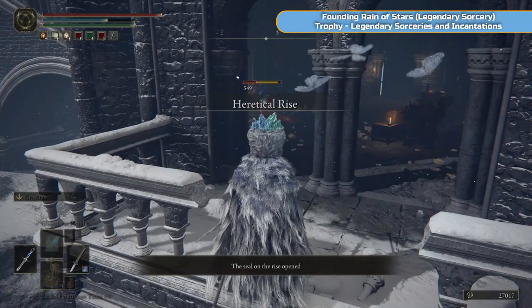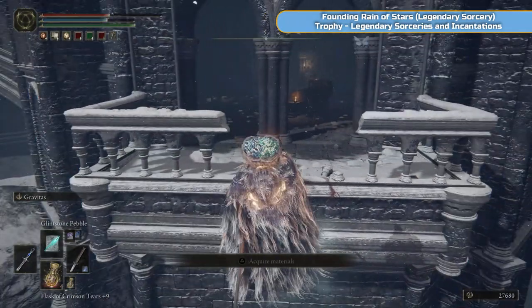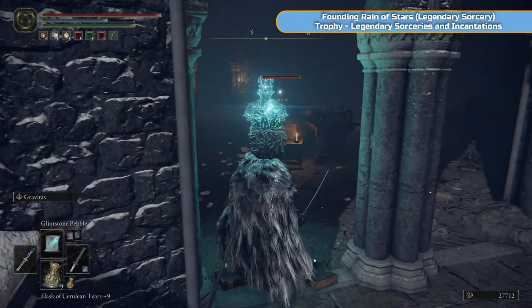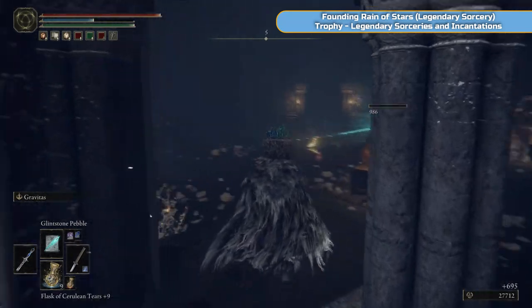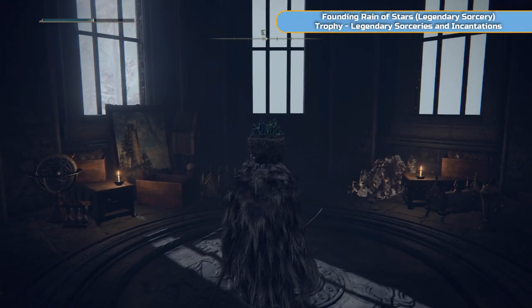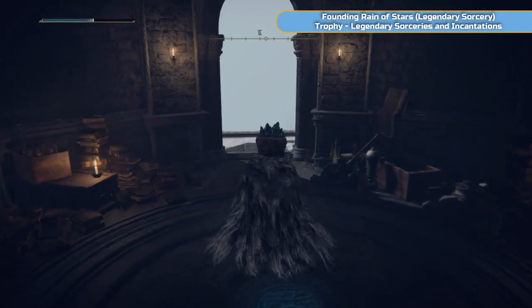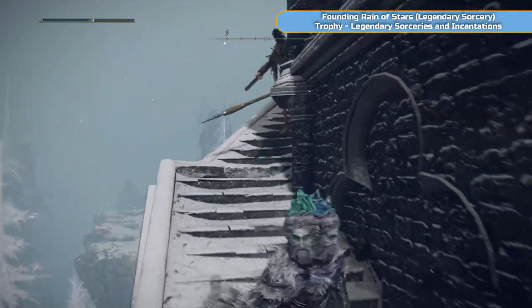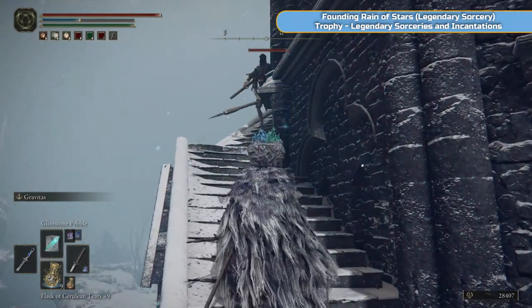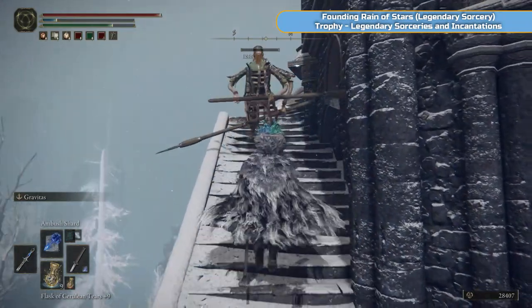As I walk in there are two enemies here. I'm trying to fire again but I've got that notification on the bottom saying the seal is broken and obviously you can't fire when that's there. So be aware of that — step forward, let that notification happen, cancel it, and then hit it. There's one on the left and one on the right. It's a normal tower after that and there is a spell at the top. There's one more enemy on the stairs — just one of those skeleton guys. He does hide around the corner. Use Ambush Shard to get rid of him.